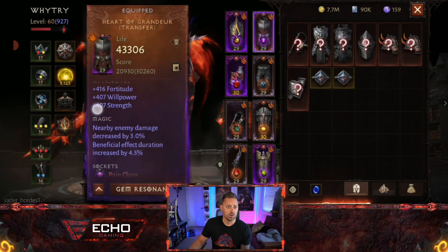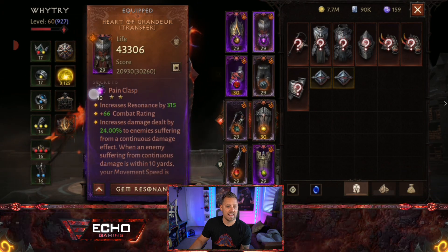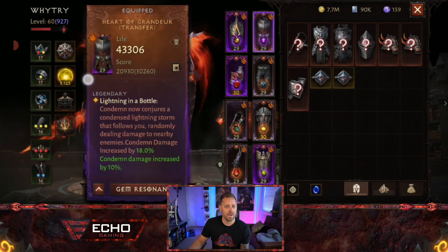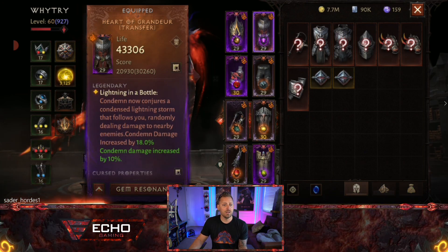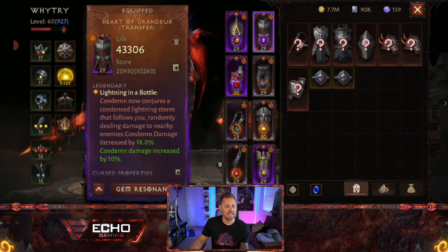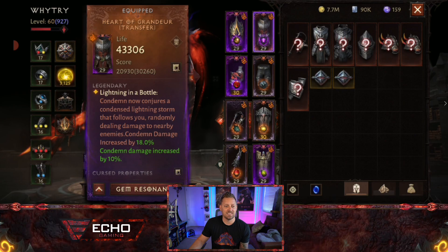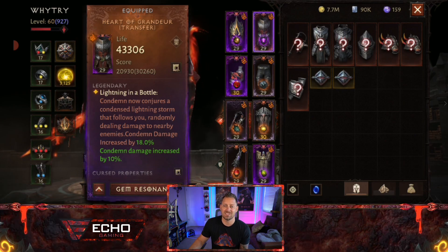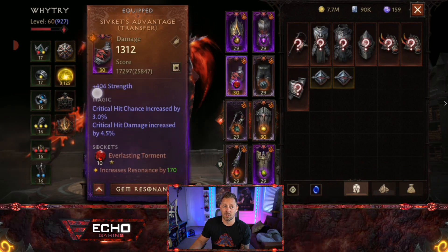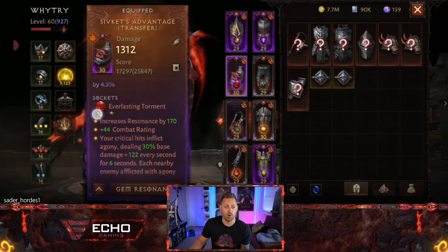Heart of Grandeur — a Rank 10 2-star Pain Clasp gem inside of this Awakened piece of gear. Lightning in a Bottle: Condemn now conjures a Condensed Lightning Storm that follows you, randomly dealing damage to nearby enemies, Condemn damage increased by 18%, and another 10% because it's been Awakened. That's actually something I did not use on my build, and I love the sound of it for farming open-world content.